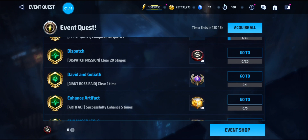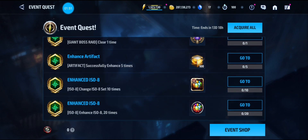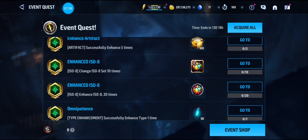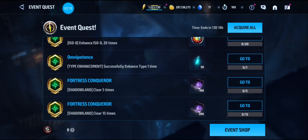You have to do a giant boss raid, enhance artifacts five times to get 100 Celestial Essence, and change ISO set ten times to get the selector — which is nice. Enhance ISO 20 times to get an awakened ISO, and successfully enhance a type one time. If you do a lot of story mode you should have type enhancement tickets. That gives you 50 CCF right there. For Shadowland, just clear 20 of them.